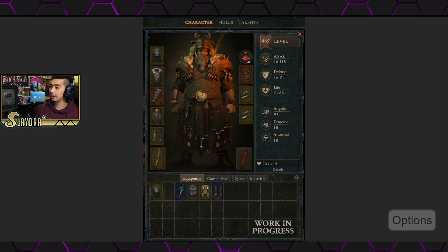The potion system is still in its current state with a quantity system, similar to Diablo 1 and 2, rather than Diablo 3's single reusable potion. We can also see there are consumables, quests, and materials tabs. A lot of people were hoping for a tab with charms. They've also added the angelic, demonic, and ancestral mechanics — completely new systems — now implemented into the stat sheet, which is another newer change.